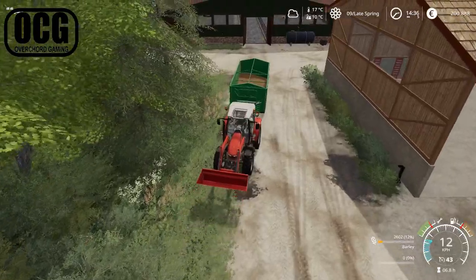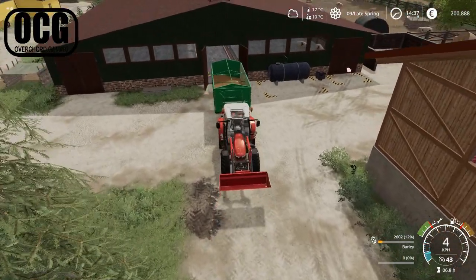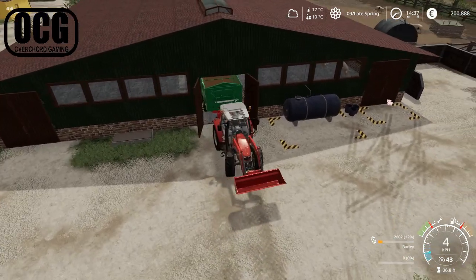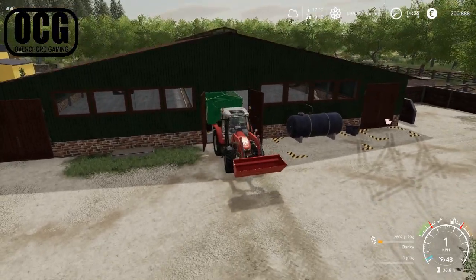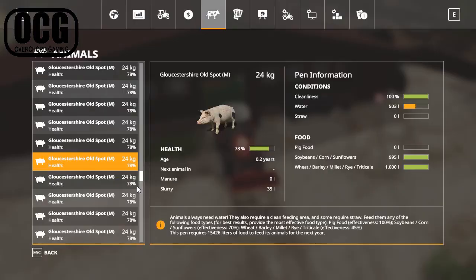We already had barley in the trailer, so we might as well get a little bit more tipped in. I assume that since there are more animals, that also equates to more barley being required, although the trigger doesn't seem to want any more right now. The bars are still showing us full at a thousand liters - that's okay. We'll check them again in the morning. But notice the water has gone down, so we're going to bring the water trailer back over and see how we get on.